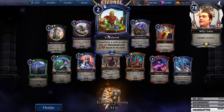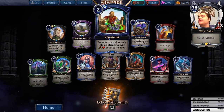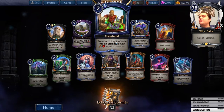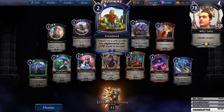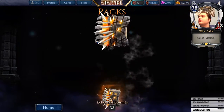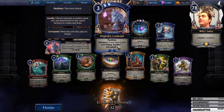Transform a unit or relic into an elemental equal to its cost. That's not too bad if you think about it, because let's say you have a unit that has a really high cost but really shitty stats and you're just getting sick of it. It's also a good way for control, too, against the enemy. I really like this flying stuff.